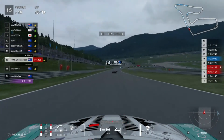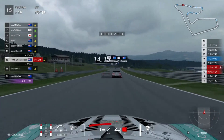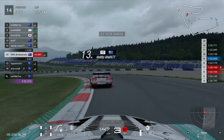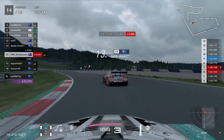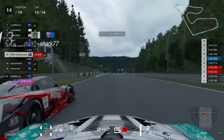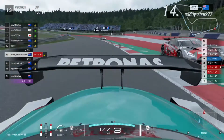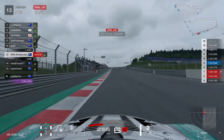Somebody disconnected, so we're up into 16th. Shane has binned it on the exit of turn one again, putting us into 15th out of 16 remaining cars. Lego Wheels 1 has a penalty to serve and we get past him convincingly up the inside heading into the braking zone for turn four. We're just up behind Daddy Shark and looking to get the move done at turn nine — the Rint Corner. We run side by side through turn eight with a small amount of contact, but he leaves room on the exit. Heading through the final corner, Daddy Shark runs wide with four wheels beyond the curb and may get a penalty for that.